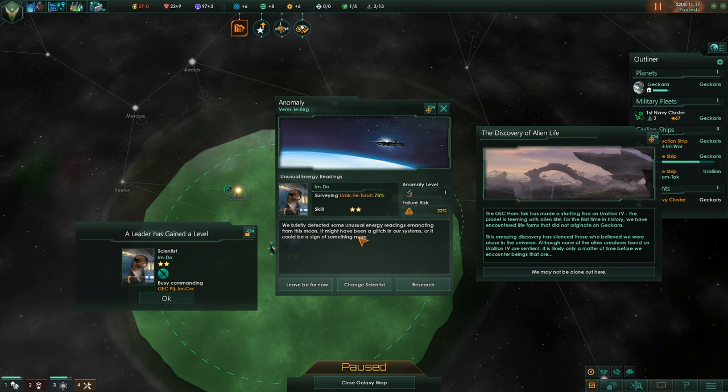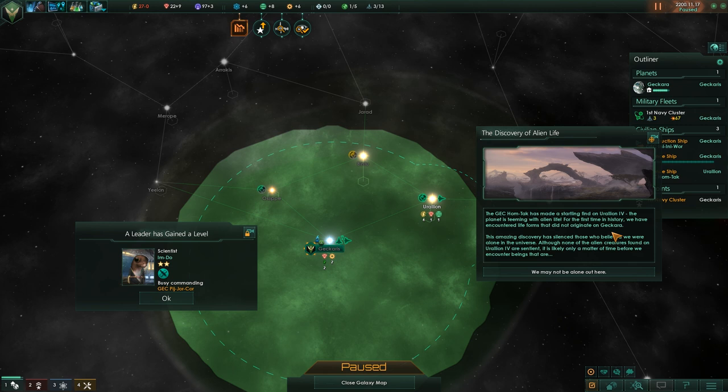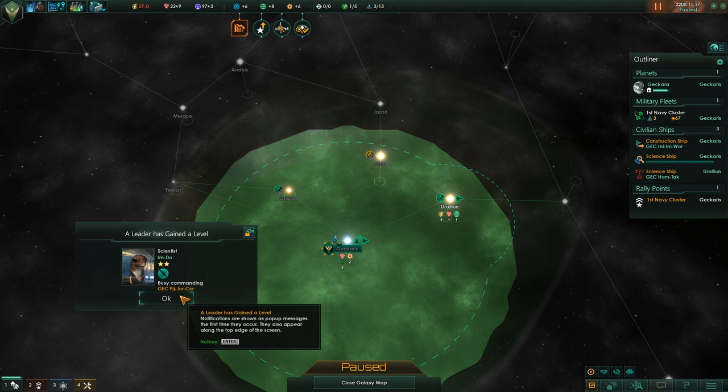You've been fully surveyed. Failure is 22% — we briefly detected an unusual energy signature from this moon, might be a glitch or the sign of something more. Totally researching that. We've made a startling find in the planet's team of alien life. We've encountered lifeforms that did not originate on Gakara. This discovery silences those who believed we are alone in the universe. Although none of the alien creatures found on Eurelion forest are sentient, it's only a matter of time before we encounter beings that are. We gain a load of research and got two levels.